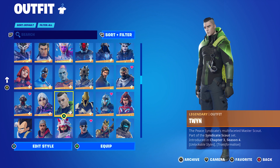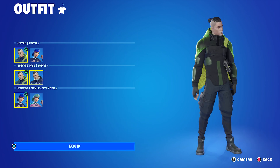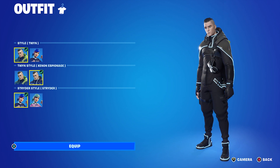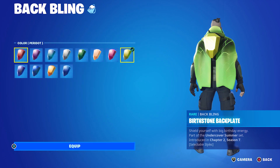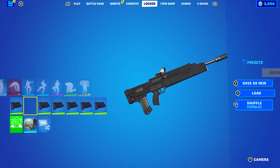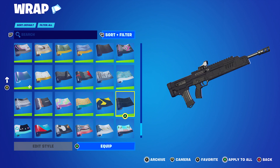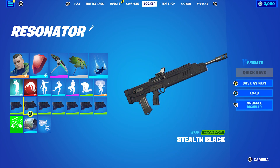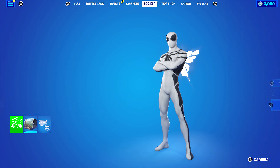The next combo uses Twin from the Chapter Three Season Four battle pass, part of the Syndicate Scout set. I'm using the Twin style for the green and black - you could use Xenon Espionage for black and white instead. The back bling is the Birthstone Back Plate using the Peridot color, mainly for the green. The wrap is Stealth Black, an item shop wrap that's a very good alternative to Boogie Man and usually comes back around the same time as the wrap skins - works very nicely for this combo.